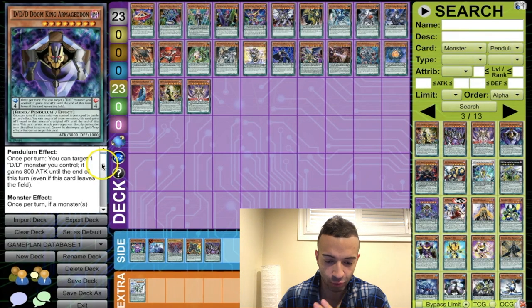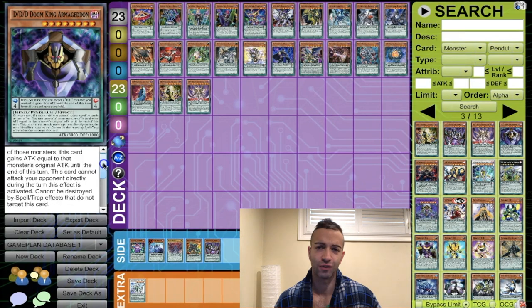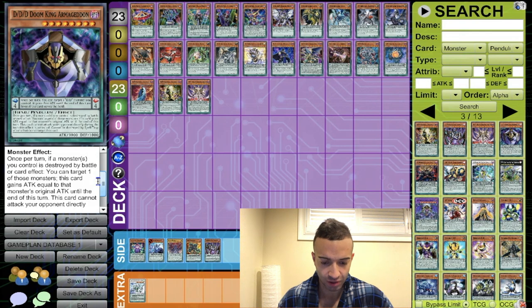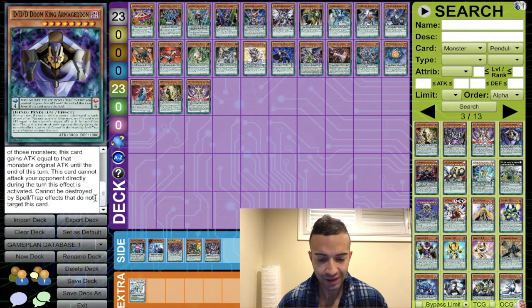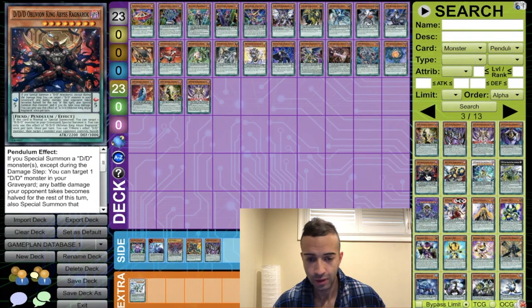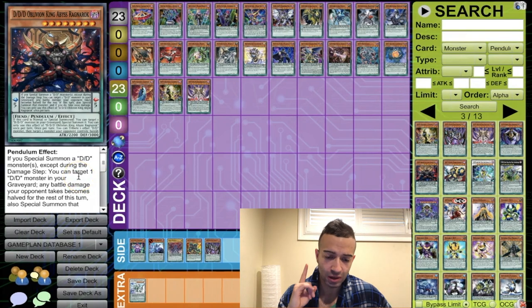DD Doom King Armageddon — the pendulum effect just affects attack and nothing else. If it's not a plus one and just affects attack, I don't care about it. The monster effect returns a monster to destroy a battle or card effect, giving it attack — garbage. Cannot be destroyed by spells or traps, so don't target this card. Garbage card, don't play it.